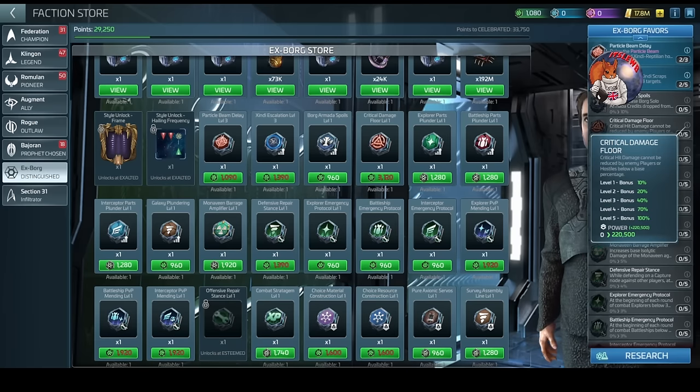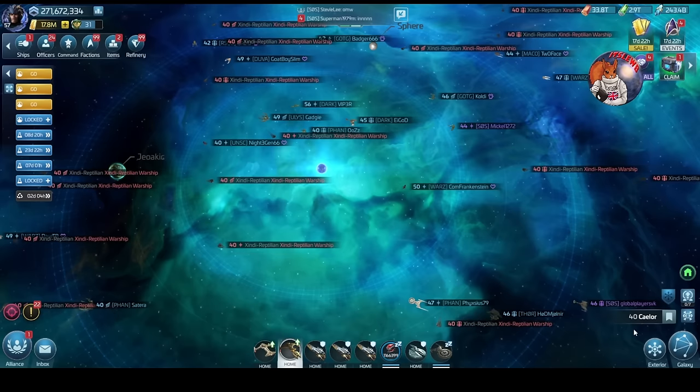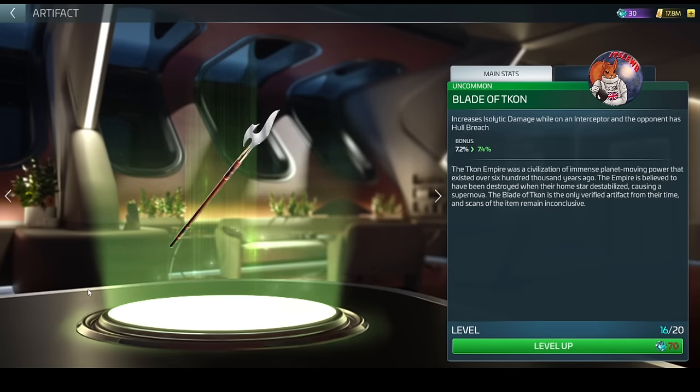There's one other scenario where you may want to apply hull breach even without Critical Damage Floor at 70 - isolated damage. If you're using an interceptor and have the artifact Blade of Tokon, which increases isolated damage when the opponent has hull breach, it will still increase your isolated damage. Likewise, morale on an explorer and burning on battleships - those are reasons to take one of those states against these hostiles even if your critical floor is below 70%.